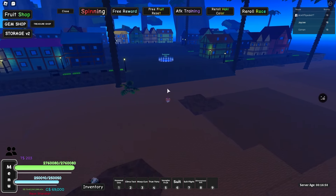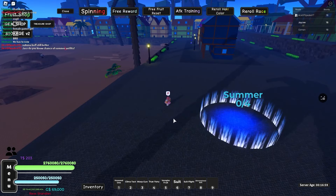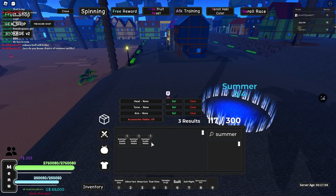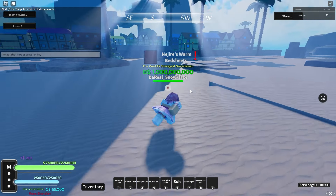The next thing I'm going over is the new Summer Raid. Each wave has a chance to drop gems, XP, and belly. You can also get the summer outfits — basically the melee summer outfit, the sword one, and the fruit one which is the Luffy outfit. There are basically five waves and each wave you fight one boss.